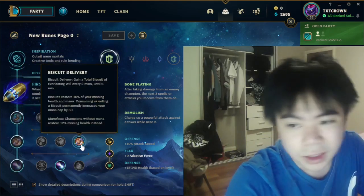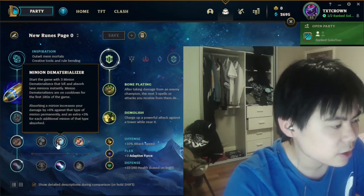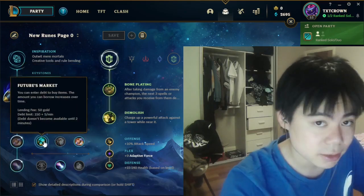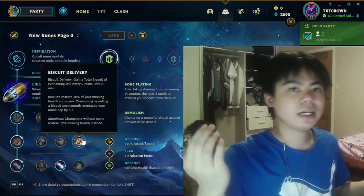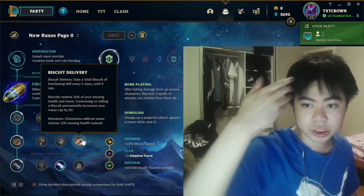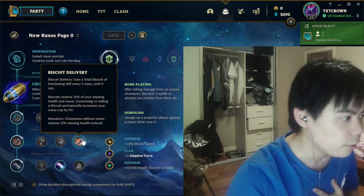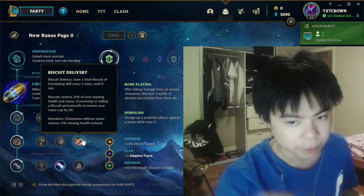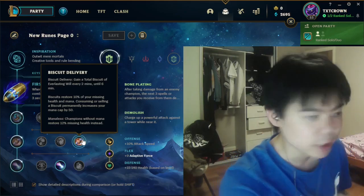For the second Inspiration row, the runes are a bit weird. Fuji's Market is sometimes viable, but it's just much easier to go Biscuits. Biscuits is really nice — you get extra sustain and a lot of extra mana, which Yorick players can struggle with. When you're playing Lethality Yorick you want to spam your E a lot, and if you miss it you'll eventually run out of mana. Biscuits help, especially combined with First Strike when you want to E frequently.